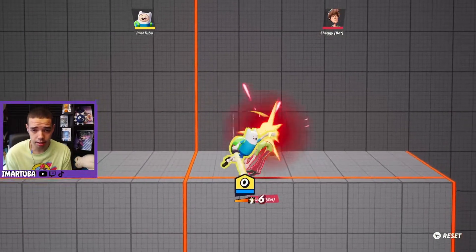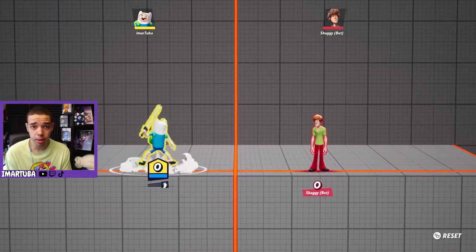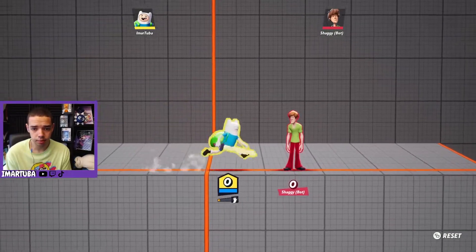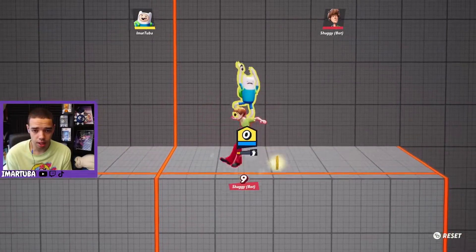For his up air he just swipes in the air like this. His forward air just swipes in front of him in the air. His neutral air is a kick in the air and this can kind of lead into his forward air. And for his down air he spikes with his sword, hitting very hard.